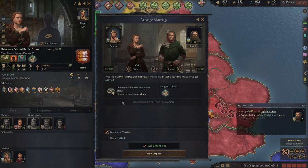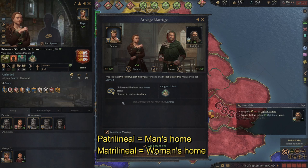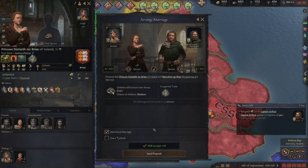Now when I try to arrange this marriage with my sister, he will accept. We want this marriage to be matrilineal so that he comes to our court where my sister is. Otherwise, if I don't select matrilineal, it defaults to patrilineal and my sister will go to his court. Think of patrilineal and matrilineal as who the head of the house is — the spouse always travels to the head's home. In a patrilineal marriage the couple stays at the man's home; in a matrilineal marriage, at the female's home. Also check that no alliance is being made with the duchy's owner, as an alliance would prevent you from going to war with them.